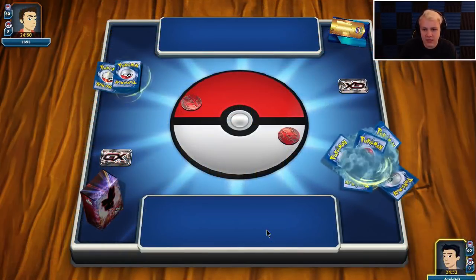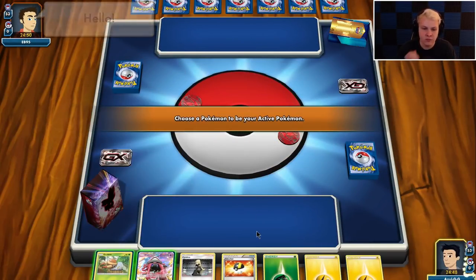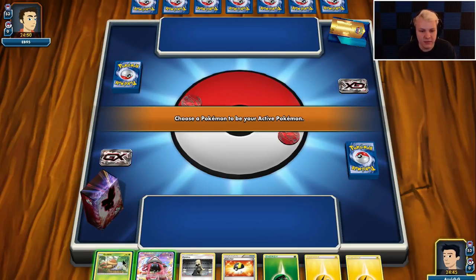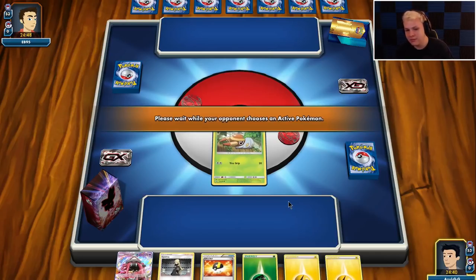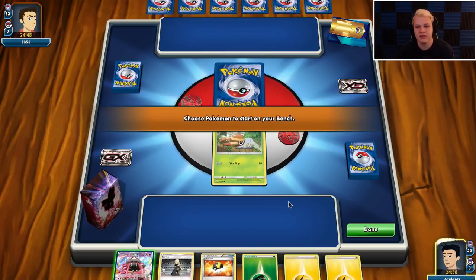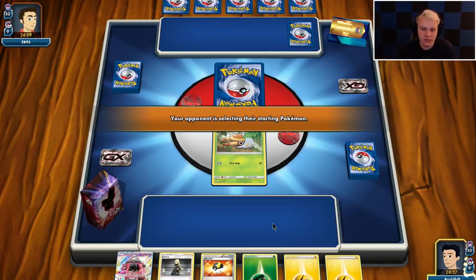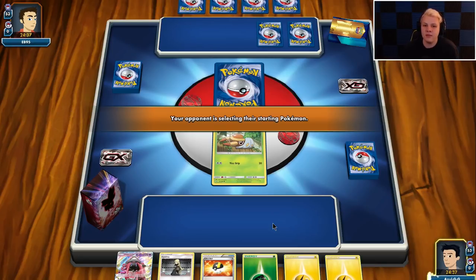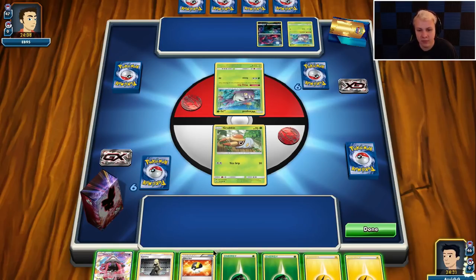Getting into the first game here, we're going first. I mentioned I haven't played Vicaray too much, so not a whole lot of experience with the deck. We're going to go Ultra Ball for Ray, attach energy, Cynthia, Lele for Lillie. Because of Lele for Fan Club — he's got a four-card hand already, so it's a Zoropod matchup. That's a favorable matchup.